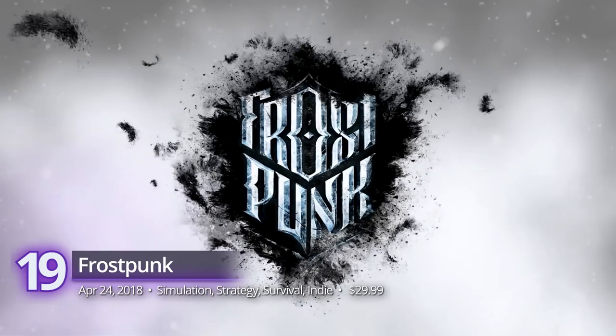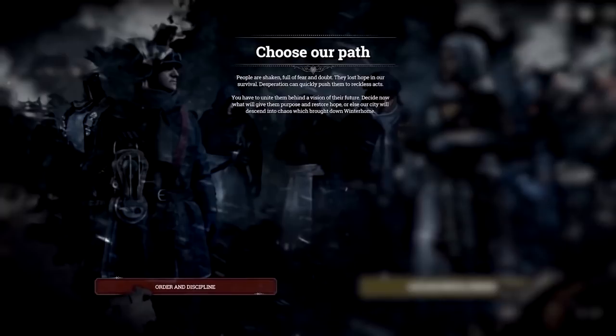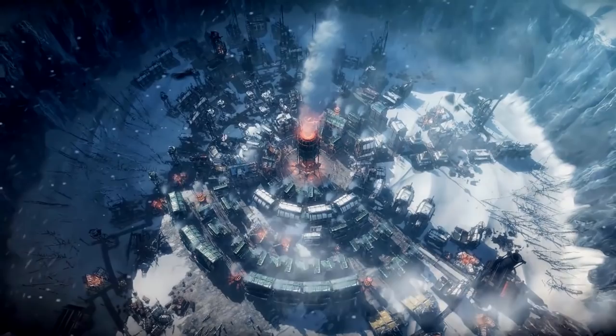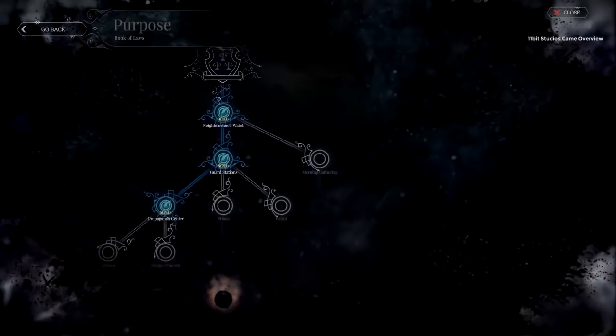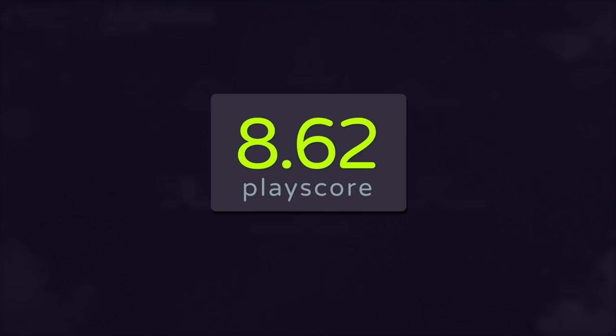Number 19: Frostpunk. Winter has arrived in this chilling city-building survival game from 11bit Studios. The world is engulfed by ice, and it's up to the player to save humanity from the biting frost. Manage your remaining survivors and befriend heat to your advantage. Use a variety of steam-based machines to keep your civilization warm and make it through the day. Make difficult choices that keep your humans well-fed and composed. Assign laws that might boost or break your people's morale, but it's all for the greater good. It's another fascinating entry from 11bit and as part of the Xbox Game Pass, this one is a steal. It has a PlayScore of 8.62.